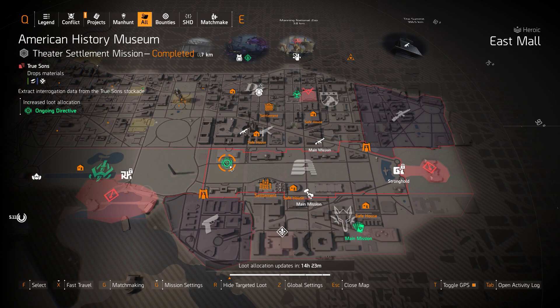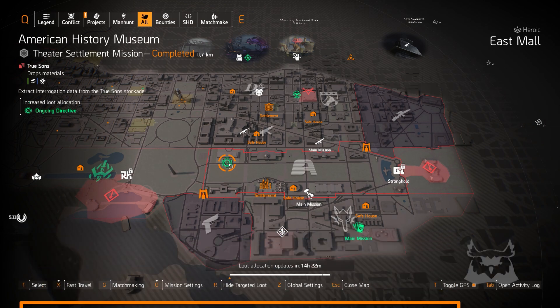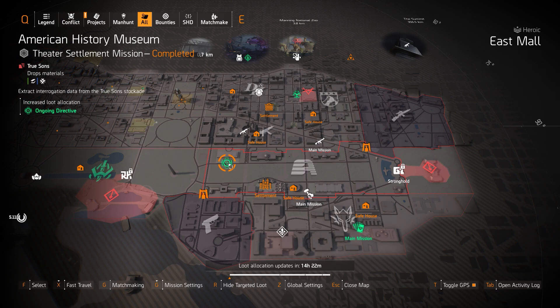Next up, we got Ongoing Directive at American History Museum — I've got two great bleed damage builds. The first one: you're going to need Ridgeway's Pride, four pieces of Ongoing Directive, and you want to run the Anarchist Cookbook with Perfect Wicked, since the Eclipse Protocol backpack no longer works by itself with its bonus talent system Aggravator. You always want to run the Scorpio and the Carnage with Perfect Sadist on these bleed damage builds.